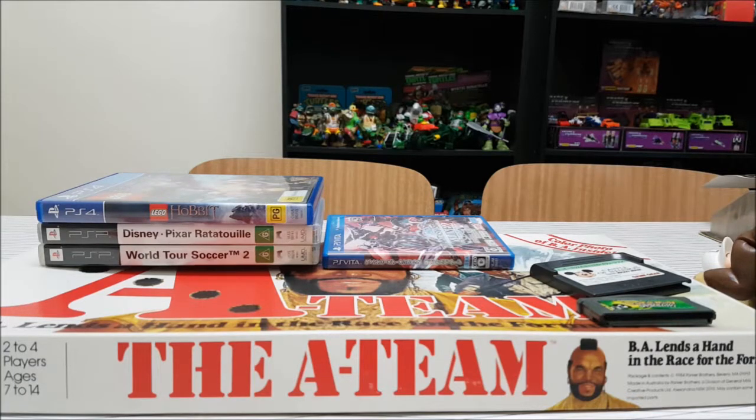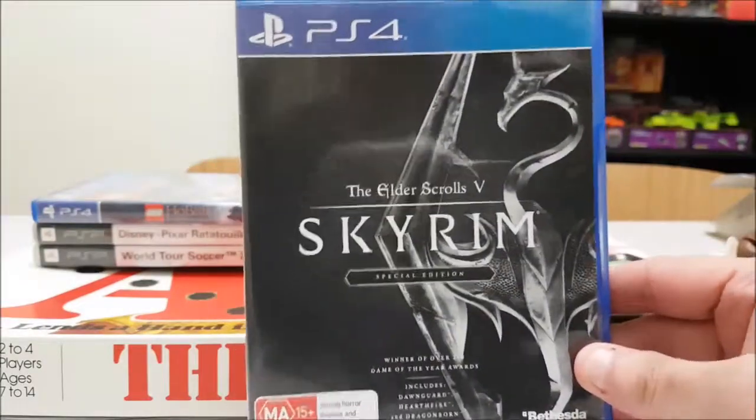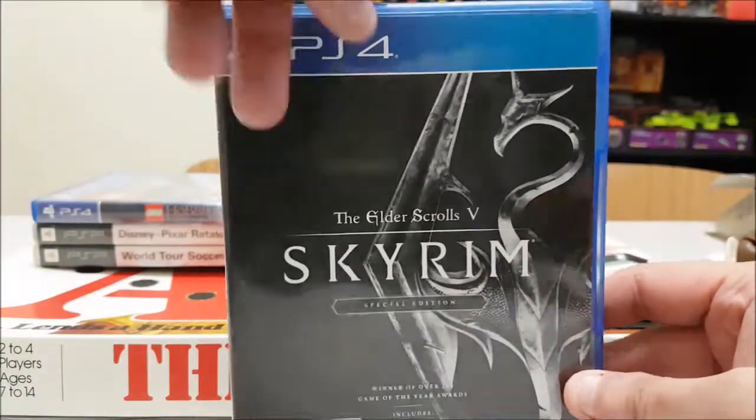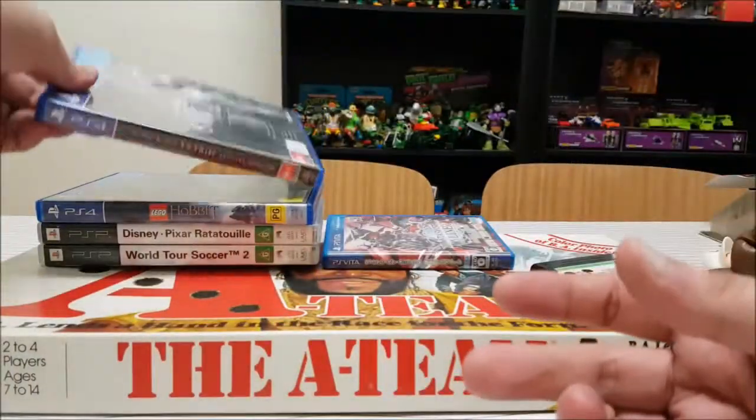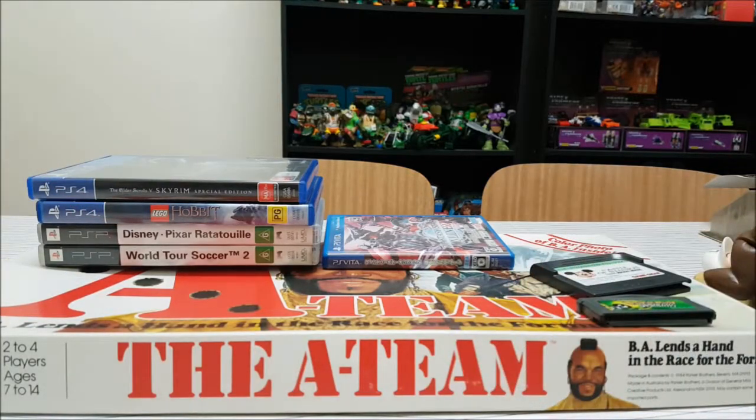Another auction I won that I was really happy about — this is still quite expensive even secondhand over here for some reason, but I got it really cheap. $19. Keep in mind all the prices I'm giving you are Australian, so if you're from the US take about 25% off, the UK about 35%, Canada is about the same. But for $19 I've got Skyrim for PS4. Pretty happy with that, and I've already put way more than $19 worth of hours into it, so I've got my money's worth.